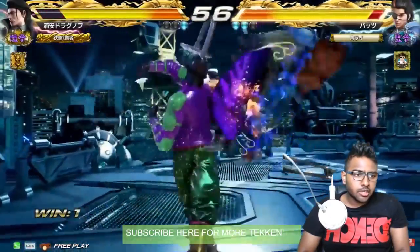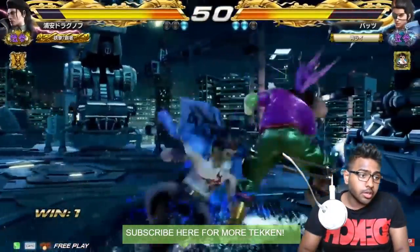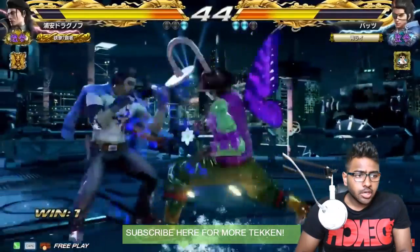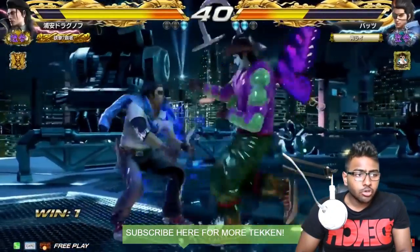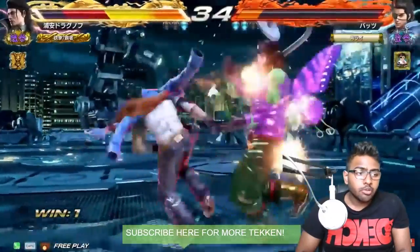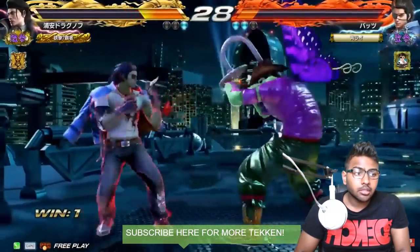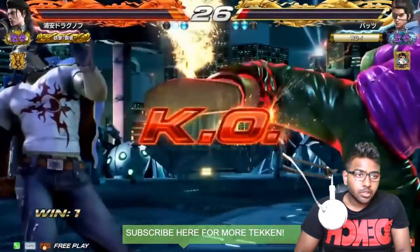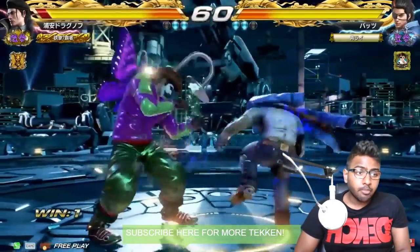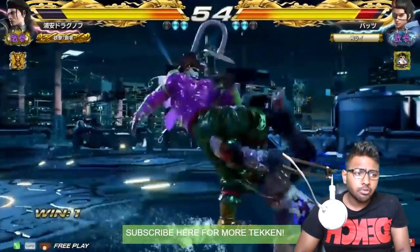Let's see if Nobi can come back. He back-dashes, giving Harang some respect, then does the generic d/f+2 into instant while running 2 for pressure — again and again. He is so good at it, then does b+1+2 for pressure. Tracking with b+3+4. Nice — 10-frame punish with 1,3 — as I said, the most powerful 10-frame punish Dragunov has.